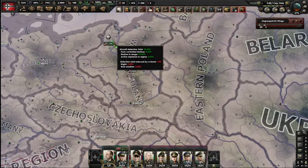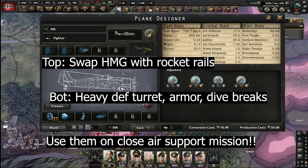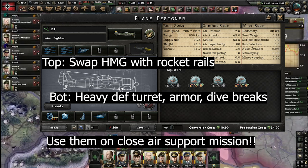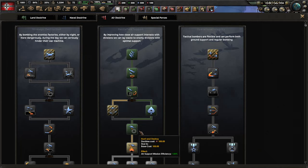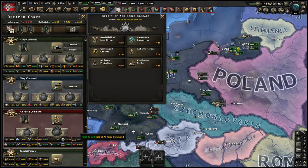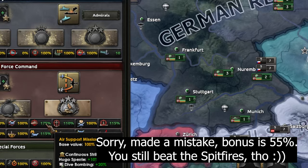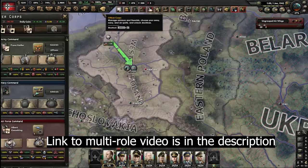Now it's finally time to reveal the most broken mechanic in the German air game. A year ago I made a video about how multi-role fighters are so good that I consider it an exploit. Since then Paradox came up with two expansions and had the chance to fix it - not only did they not fix it, they made them even more broken. To make multi-roles work, you need to go down the battlefield support doctrine, appoint Hugo Schperle, and select continuous strike as spirit of the air force. This will give you 70% more mission efficiency when you do close air support or logistical strikes compared to what the fighters of the allies have. There are some weaknesses to this strategy - go watch my dedicated video linked in the description.